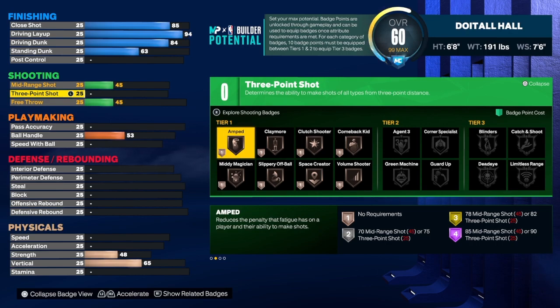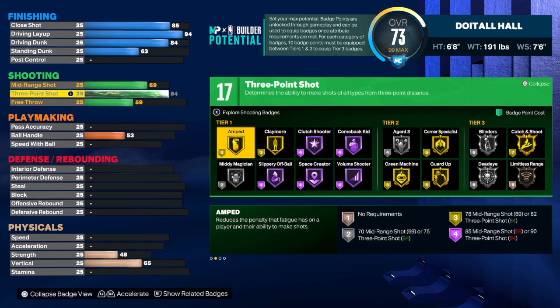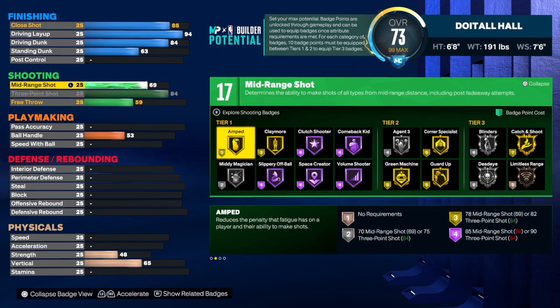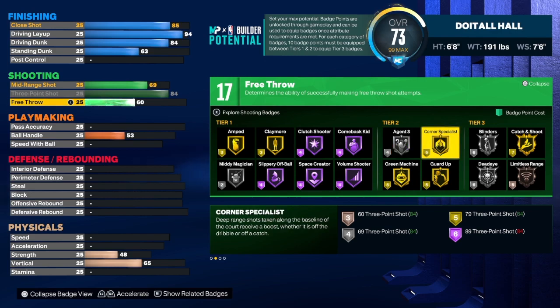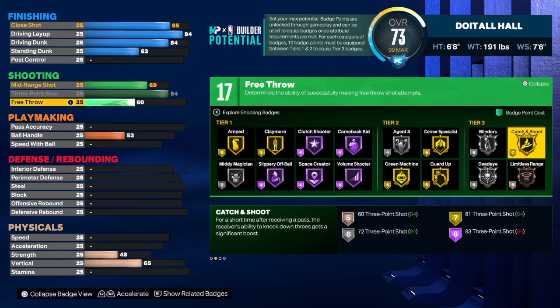This build does have an 84 three-point shot. I don't click bait — if I tell you I'm giving you something, that's what it's going to be. For the mid-range shot, we're going to get that to a 69, and the free throw is a 60. You do get 17 shooting badges on this build. If you want to take the free throw up, go ahead. I always take it to 60 — I use the Steph Curry free throw and shoot pretty good. For shooting badges I would use amp claymore, slippery all ball, green machine, corner specialist, and catch and shoot. I hate that catch and shoot is tier three, but it is what it is.